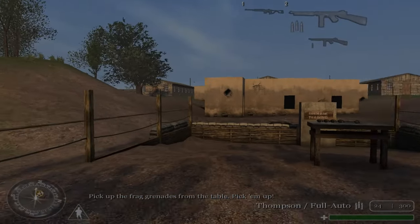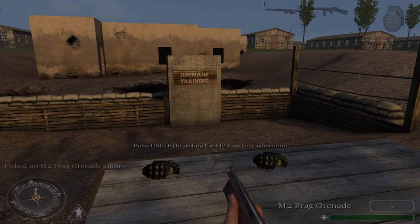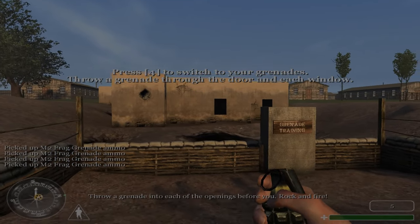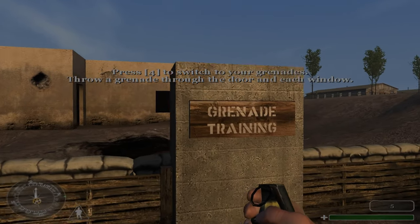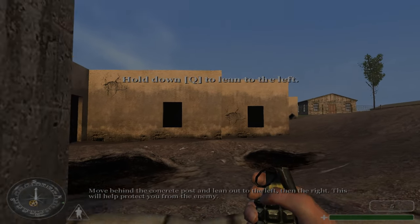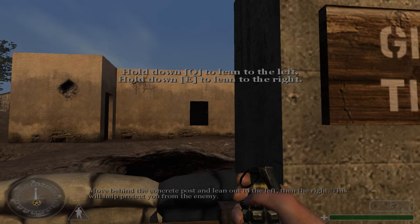Pick up the frag grenades from the table. Throw a grenade into each of the openings before you. Rock and fire! Move behind the concrete post and lean out to the left, then the right. This will help protect you from the enemy.